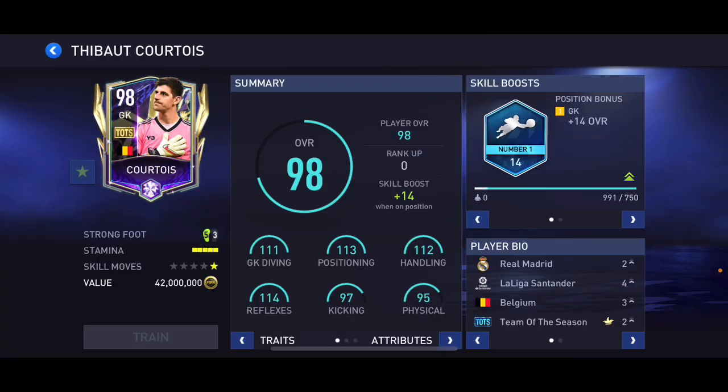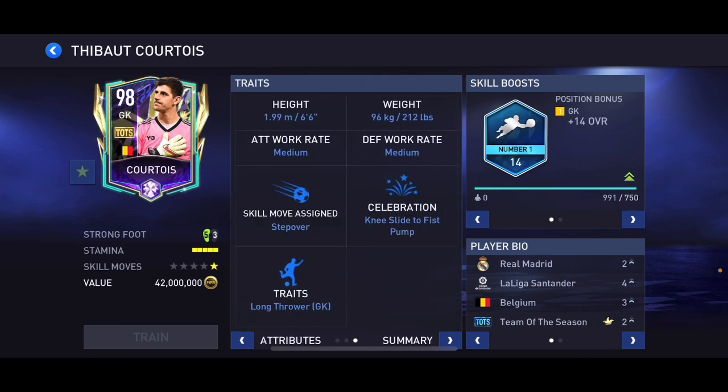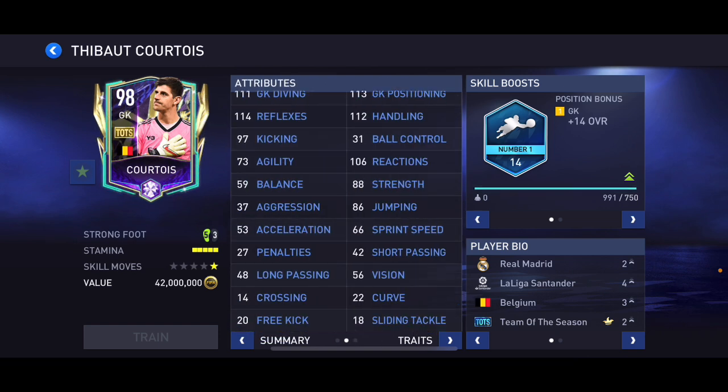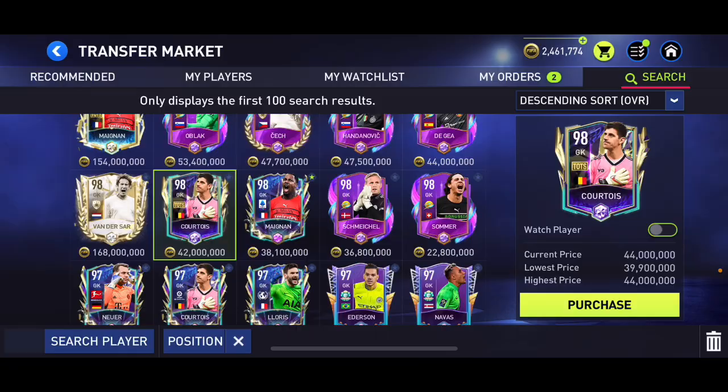At number two I'm going to put this 98 overall Thibaut Courtois. He's got 111 diving, 113 positioning, 112 handling, 114 reflexes, 97 kicking, 95 physical, number one skill boost, and he's six foot six — that's one of the main reasons he's at number two. He's the best goalkeeper you can get that is not an icon. He's 42 million coins — quite expensive — but if you have the coins and are willing to buy him, it's definitely worth it.